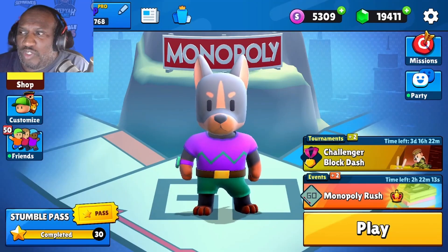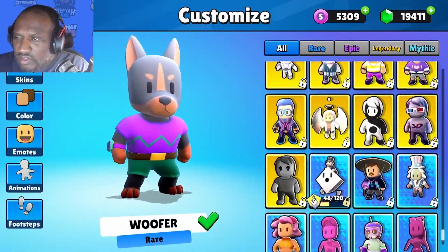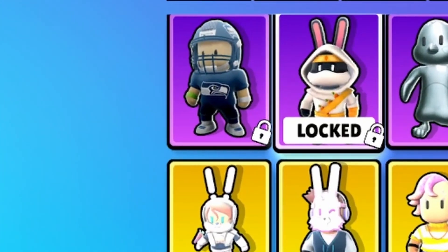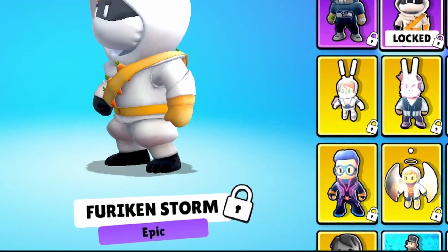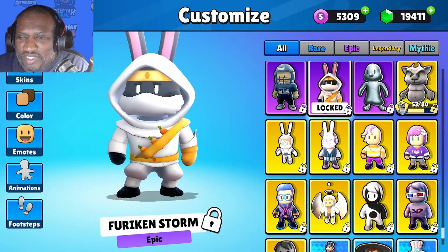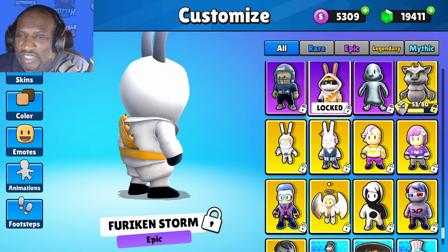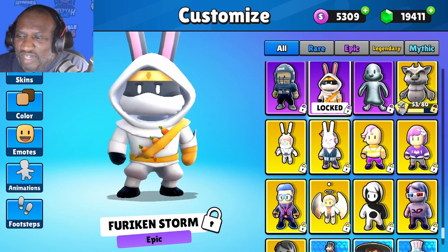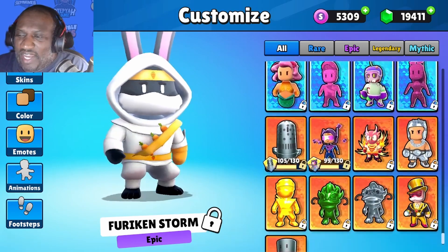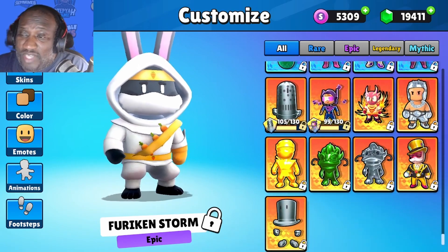So you gotta do your daily missions. Here's what the character's gonna look like — hope everybody's excited. We had one like this in the game before. It is an epic rarity, it is the Furrican Storm skin, available for free from Stumble Guys. It's pretty clean, gonna give it a solid 8 out of 10. Comment down below what you rate this skin.